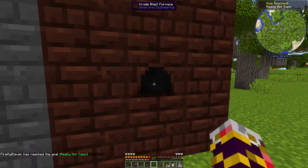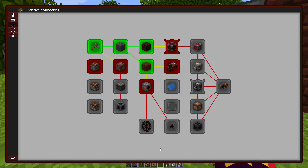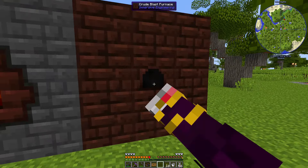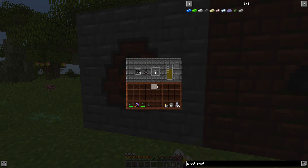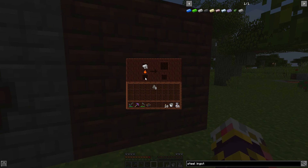Blast furnace is built and claimed. Next task: improve the blast furnace — which requires steel. I put iron in and one piece of coke and sure enough it starts making steel ingots. I don't know what I'll use the steel for yet, but we have it.